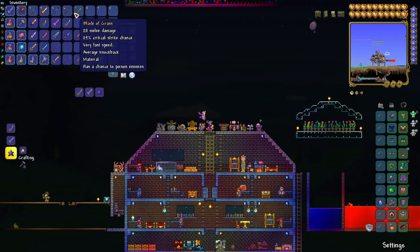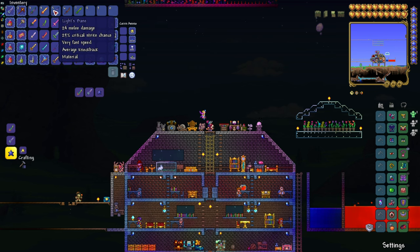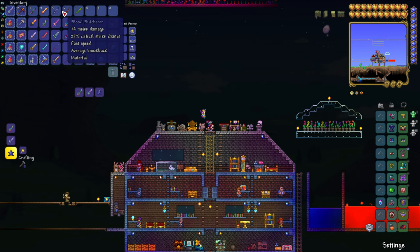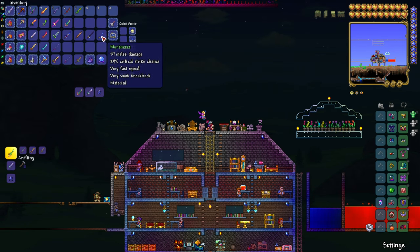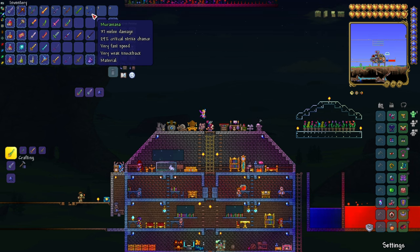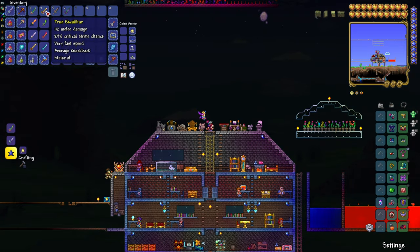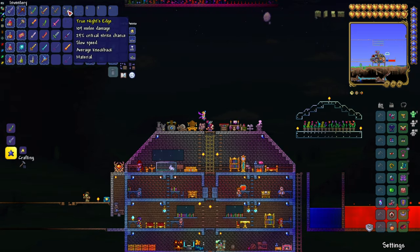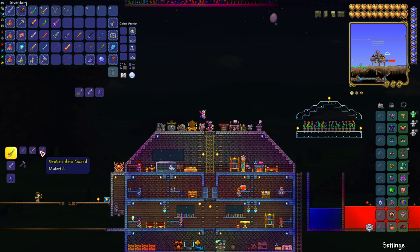To make the Night's Edge, which you turn into the True Night's Edge, you're going to need several items: the Volcano which you make from Hellstone, the Light's Bane which you make from Demonite Bars, or if you're in a Crimson World, the Blood Butcherer which you make from Crimtane Bars, the Blade of Grass, and the Muramasa which you find in the dungeon. You use the Night's Edge with the souls from the Mechanical Bosses to make the True Night's Edge, then combine True Excalibur with the Broken Hero Sword and the True Night's Edge to make the Terra Blade.